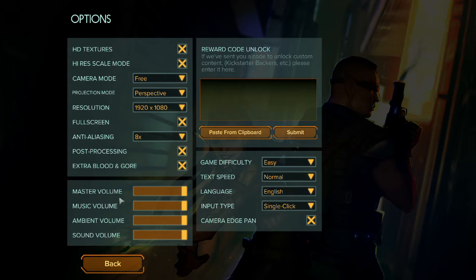For audio settings we just have master, music, ambient, and sound. There is no speech slider, which is conspicuous in its absence — the reason being there is no voice acting in this game, it is all text-based. We also have game difficulty, text speed, and language, which appears to only offer English. Input type offers single click or double click, and camera edge pan lets you use your mouse to push around and adjust the view.